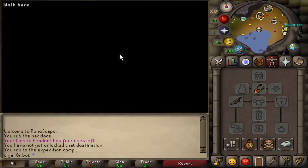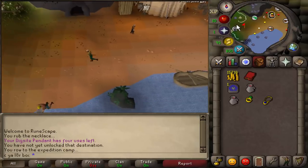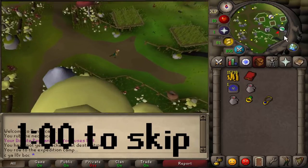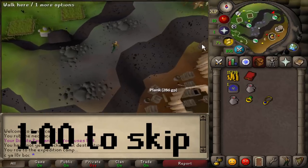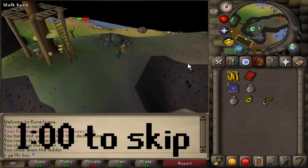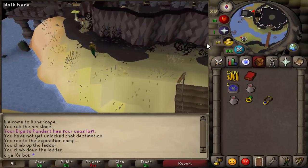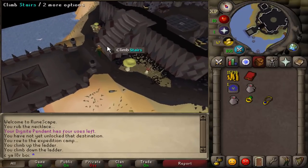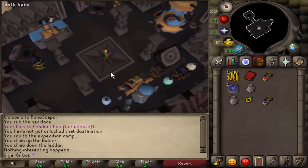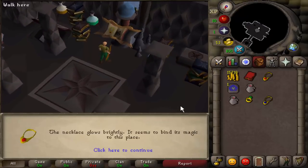We'll quick travel with the barge guard and he'll take us over to Fossil Island - just follow the route I'm taking. Once you cross this bridge over here, you're going to find this really weird house. I think it's called House on the Hill. If you go up here, take off your dig site pendant, and there's going to be a strange machine right here. Use your pendant on the machine, and now you have the teleport unlocked forever.